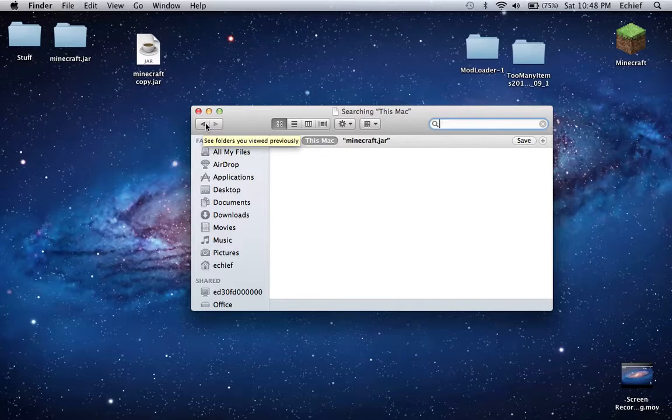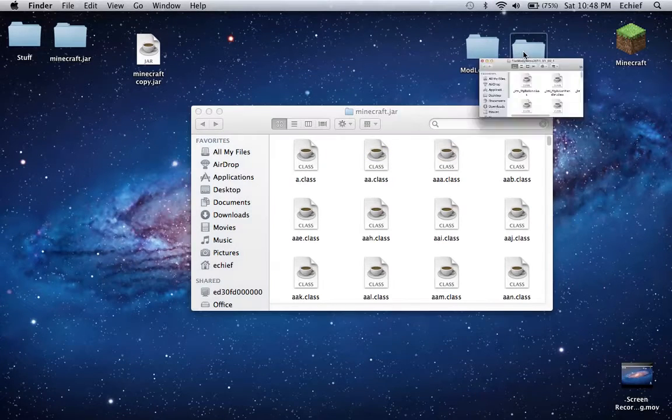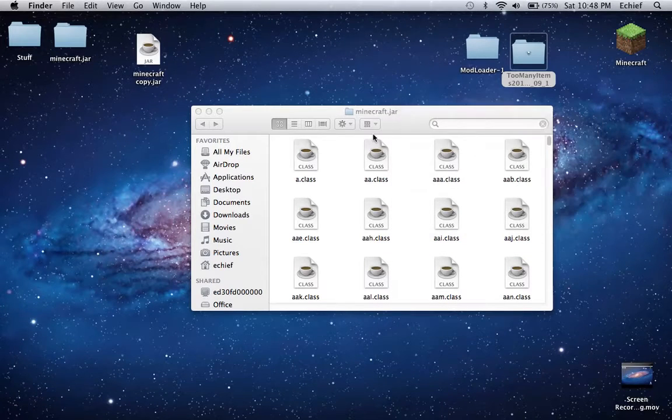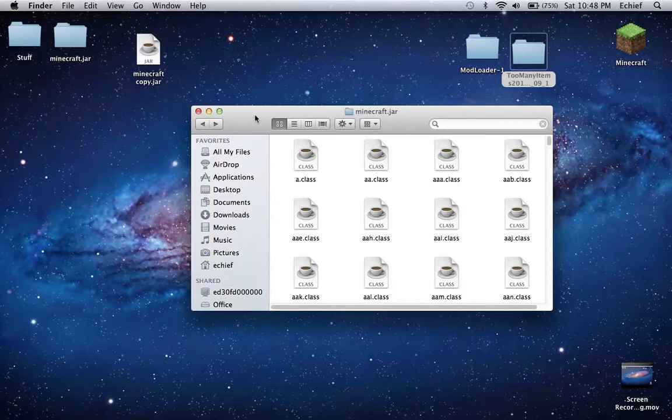But then you go back to minecraft.jar, and you open up your next mod, which is the actual mod. And then you're going to do the same thing — Command A, copy 42 items, and then paste items, replace. And I'm just using Too Many Items for this, because that's just a general good mod to do — it's just a basic one.